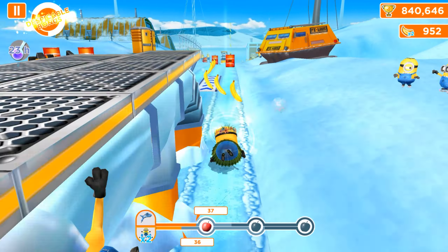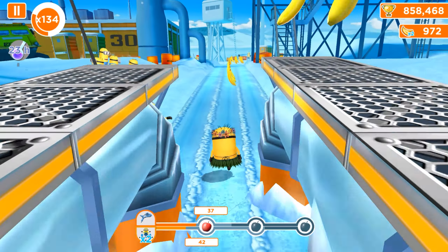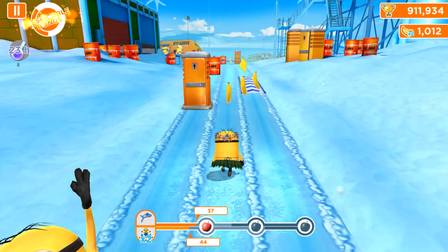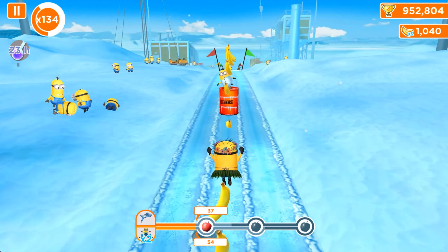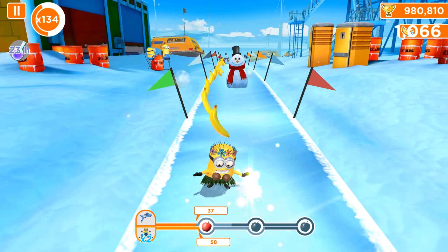We activated the multiplier perks twice for jump overs, but the freeze ray worked better, so I think we made the right choice using the multiplier perk for the jump overs. Let's start with 3 freeze rays, and of course the Dancer minion's bonuses and power-ups will last much longer.